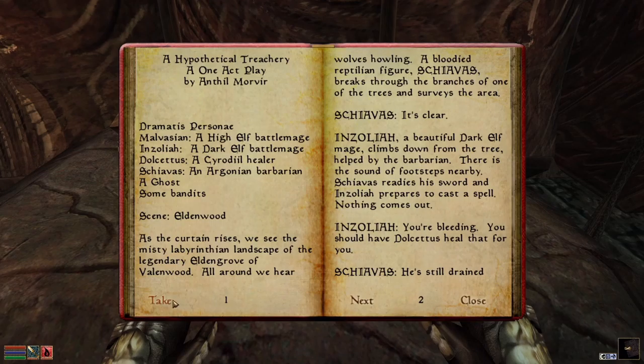Scene: Eldenwood. As the curtain rises, we see the misty, labyrinthian landscape of the legendary Elden Grove of Valenwood. All around we hear wolves howling. A bloodied reptilian figure, Shiavas, breaks through the branches of one of the trees and surveys the area.